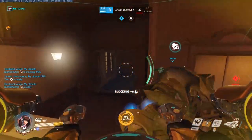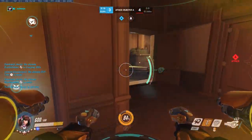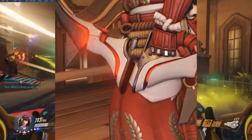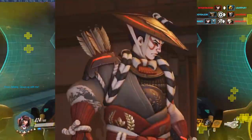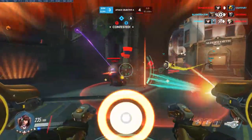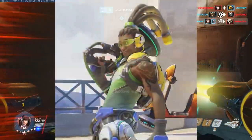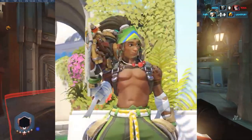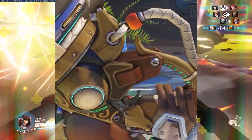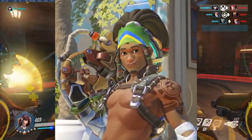Alongside Cat D.Va, over the last few days we've seen Kabuki Hanzo. Kabuki is a classical Japanese drama and dance-type play, known for the drama of the script and the very elaborate makeup and costumes worn by its performers — so Hanzo fans are rejoicing with another legendary. We also have Capoeira Lucio. Capoeira is an Afro-Brazilian martial art that's acrobatic, dance, and music-based, so it works very well with Lucio's character.